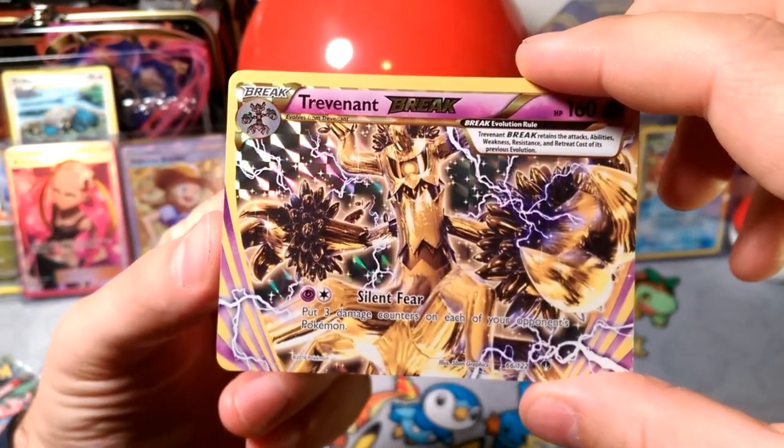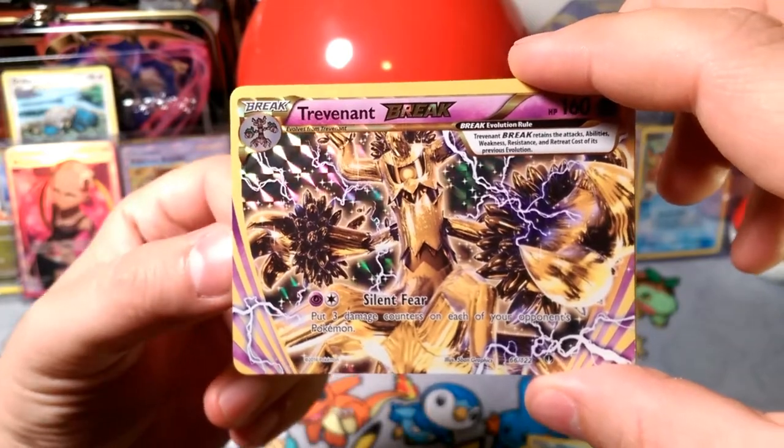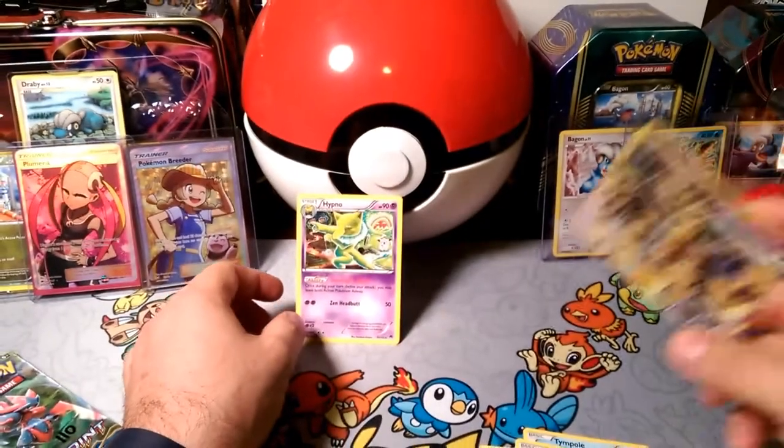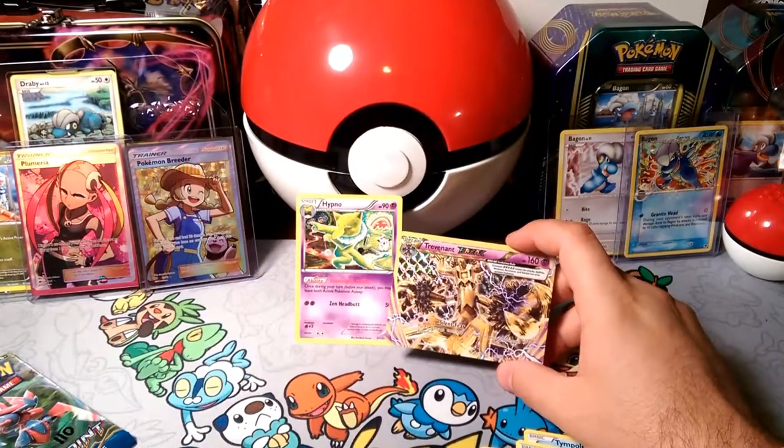Trevenant Break! Silent Fear — put three damage counters on each of your opponent's Pokémon. Very nice. And our rare is Hypno — let's put them to sleep guys, put them to sleep. Very nice pulls.